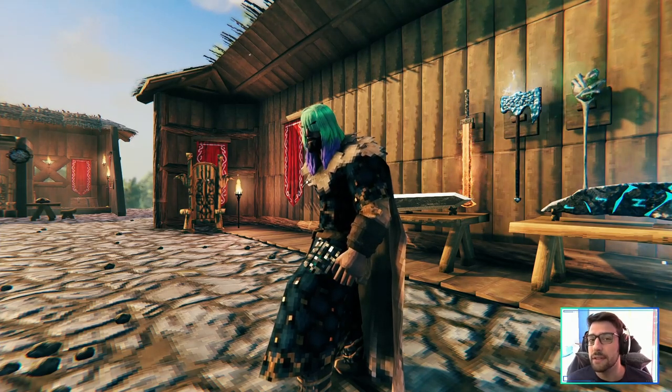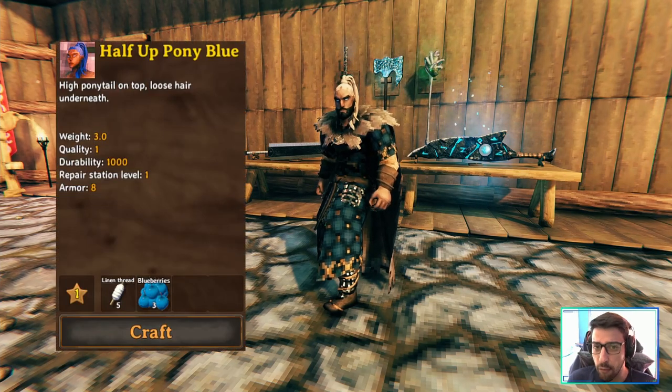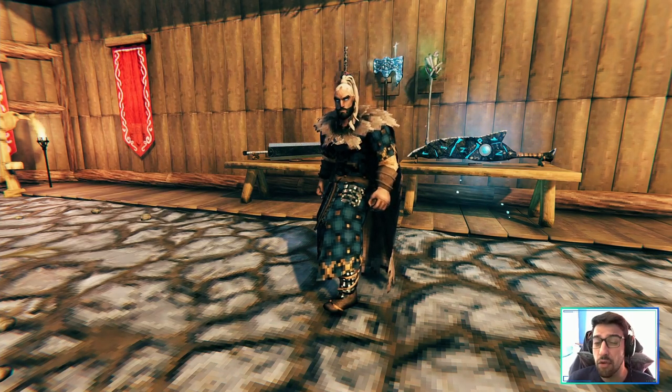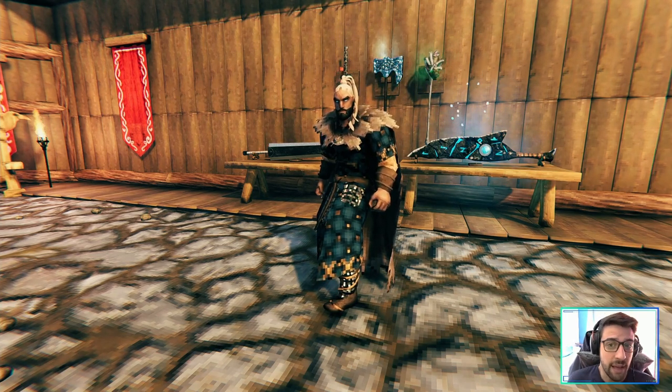The armor level is 13 again and you have a lot of options to choose from. The next wig has the lowest armor I've seen so far on this mod — I'm not sure why. Even when upgraded, the maximum armor it reaches is around 16. Again there are a lot of colors: brown, blue, black.